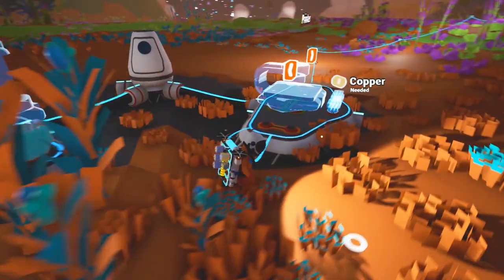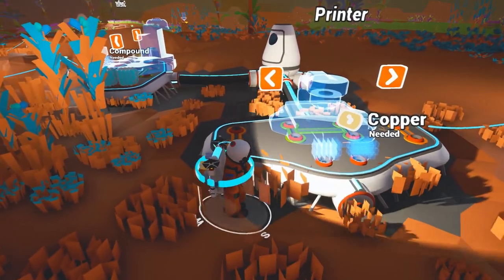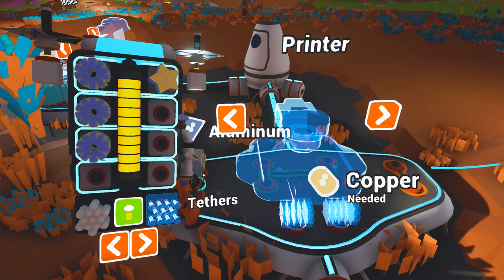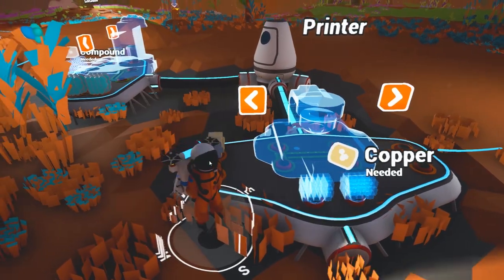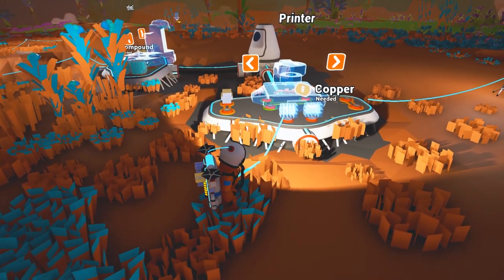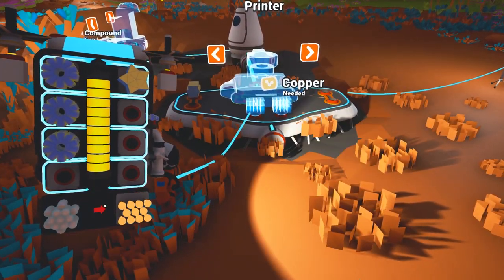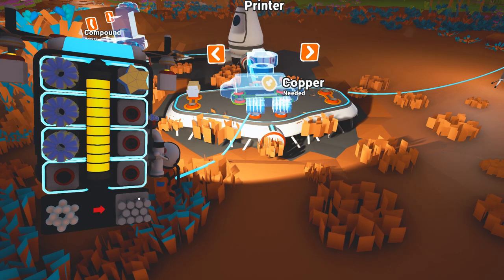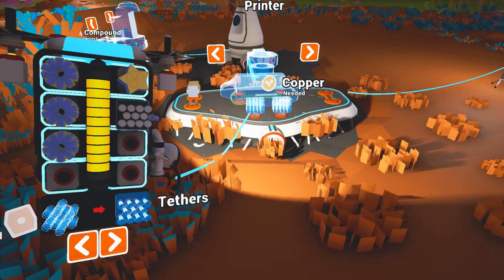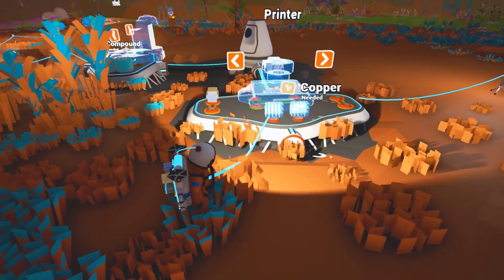We've got some oxygen, we've got some copper ore, and I believe we actually had some aluminum. Now we have copper, but it is ore — wrong button, still haven't learned. I think we're good. What I'm gonna check real quick before we head off is if we can make these — yes, we can. Perfect. So we're just gonna make some tethers real quick.